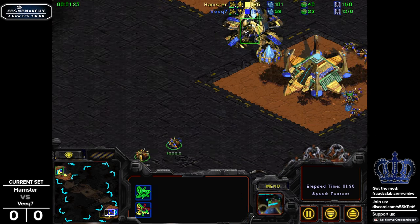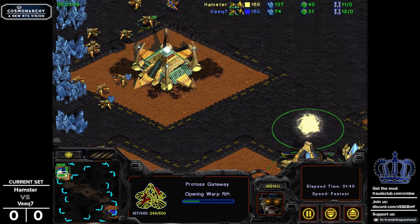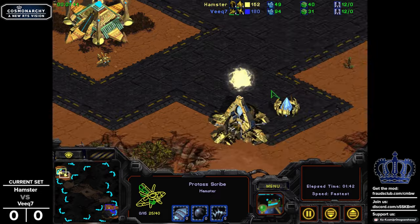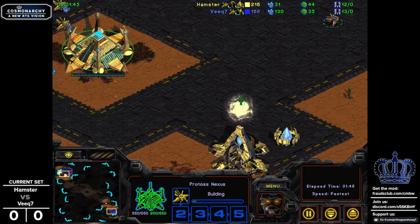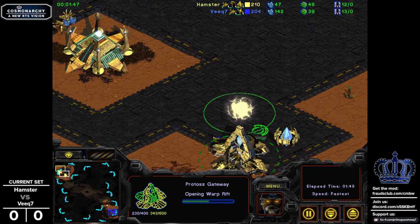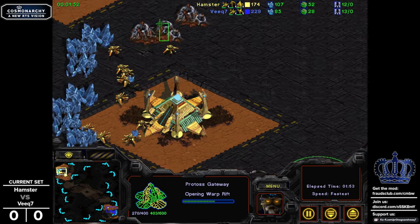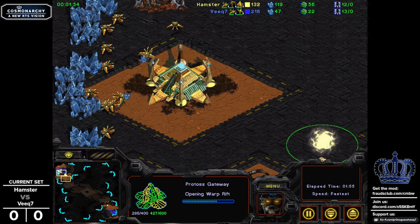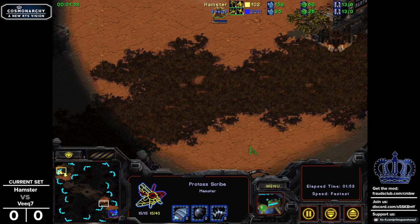Oftentimes Protoss's mainstays have been Dracodons, but in PvP matchups it is exceptionally powerful to just spam out zealots. The first unit of choice for Hamster here is a zealot. His first military unit is slower - partially because of worker issues, and also because he dipped into Vespine a little bit later than his opponent. But he has that second gateway much faster.